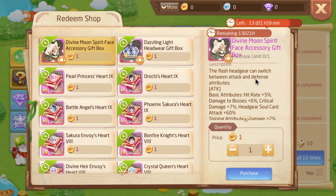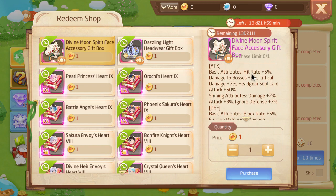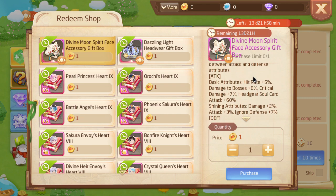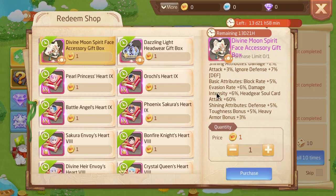The basic attributes are also described wrong. 'Hit rate' is not hit rate in our game — it's accuracy. This is probably Google Translate. 'Evasion rate' is actually dodge rate, 'damage intensity' is damage X, and 'toughness' is tenacity. All these descriptions are wrong because they're not synonymous with the stat names we actually have in our game. If someone looked at their stat page and tried to find 'toughness,' they would not find it — they would find tenacity.